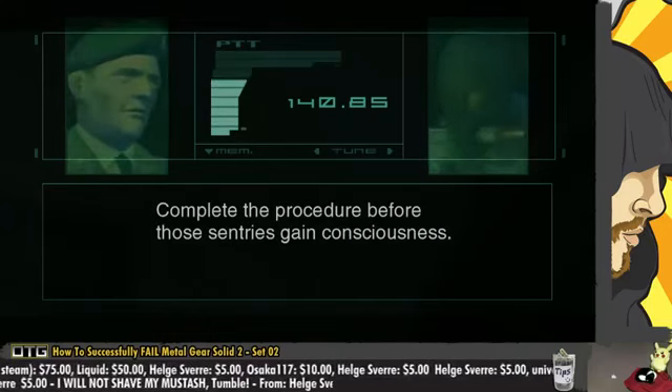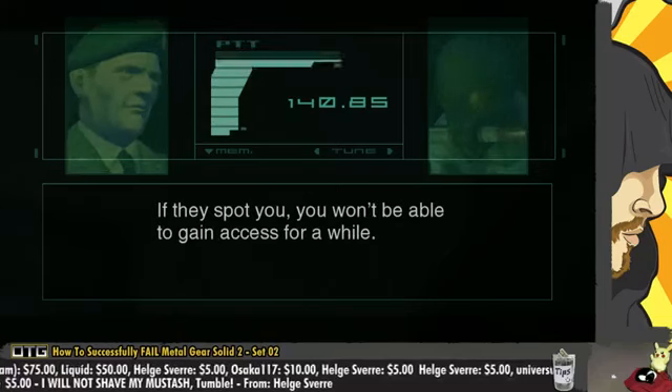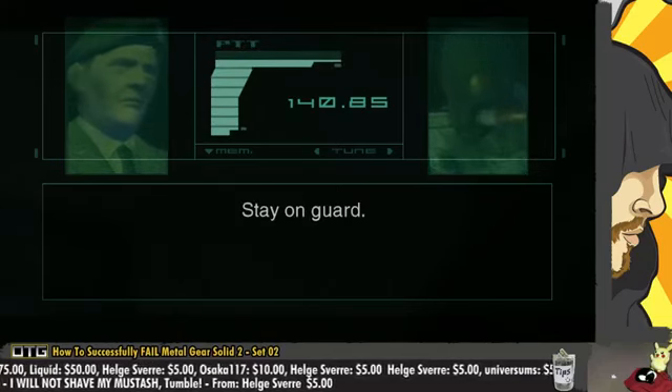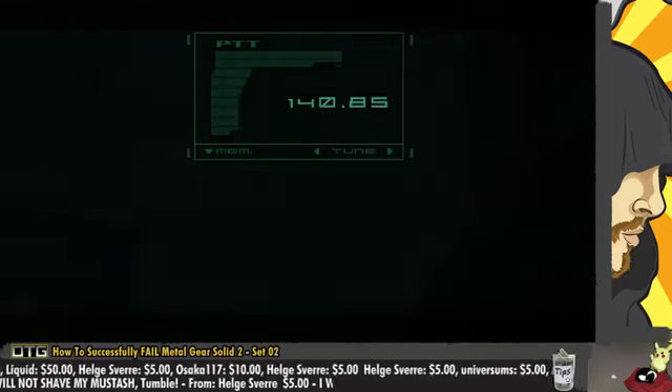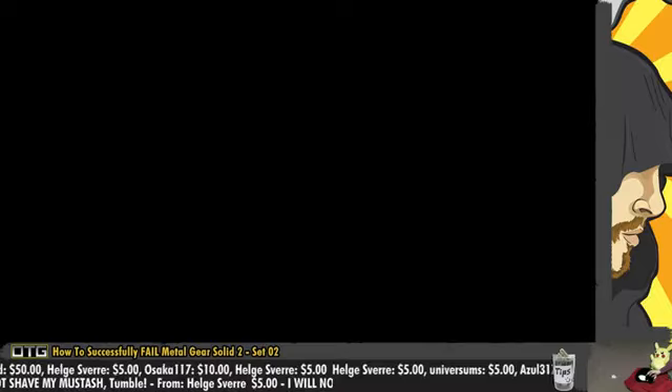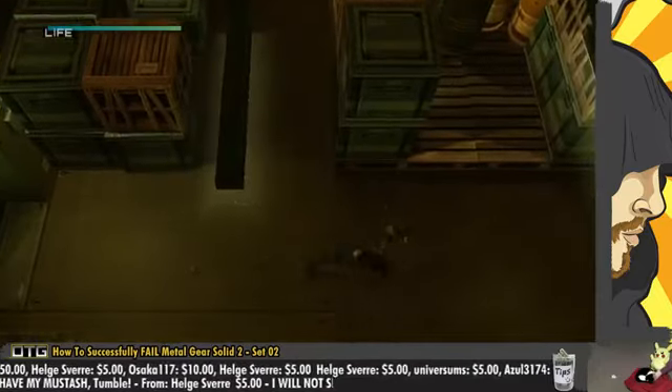Complete the procedure before those sentries gain consciousness. If they spot you, you won't be able to gain access for a while. Stay on guard. Got it. Like I said, they're going through the details with all the little mechanics and shit. Cannot fault it on that.